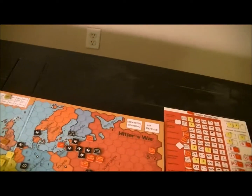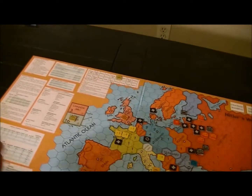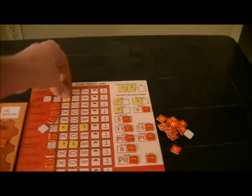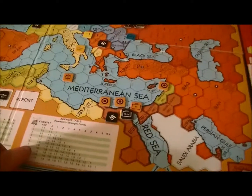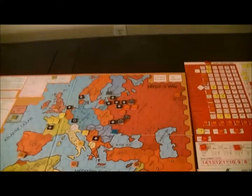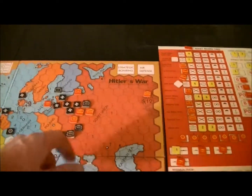I get my firing in — I'm at 10 strength points, they have no air in Moscow. I only do two. That's beginning to look scary. I've got six armor against six — that's not gonna work, no chance no matter what. So I'm stopped. I gotta think about this. The center army has seven armor.